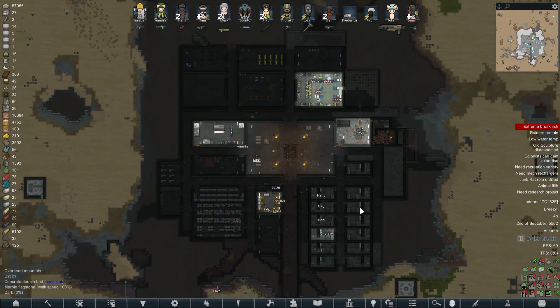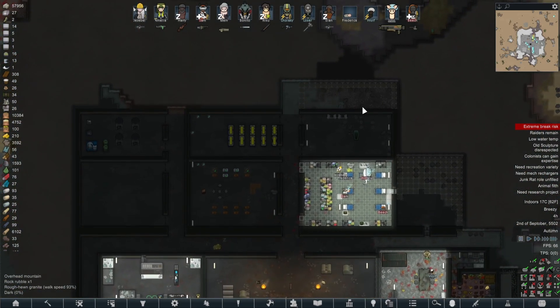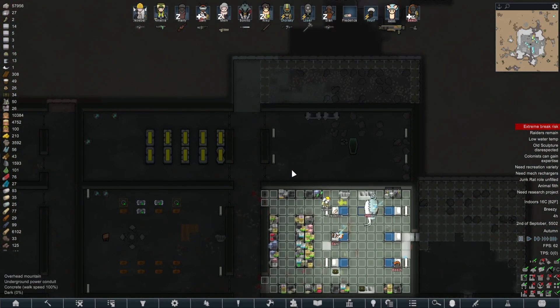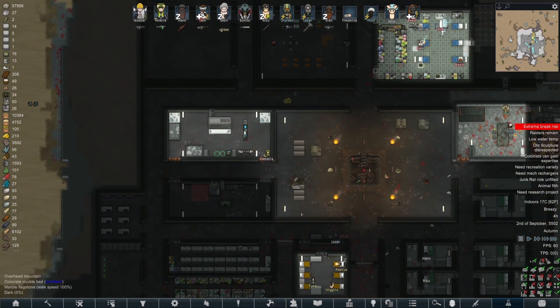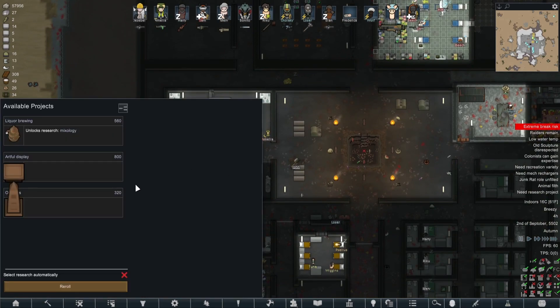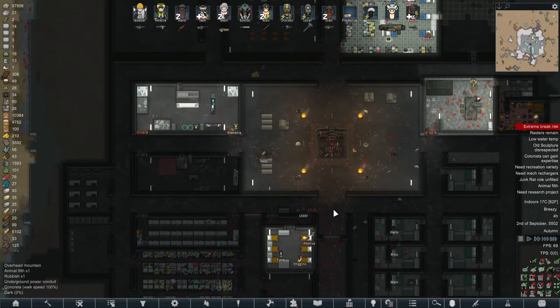We've actually managed to get most of the base to a point where it's not just the basics - it's kind of starting to get upgraded properly. The recycling room's been finished, we've got a school, we've actually started working on the Sangreface stuff and we're just being restricted now by people and not having any blood bags. Next episode I'm hoping to absolutely blitz through research, let Benito go wild, and hopefully start on the mech tech stuff.